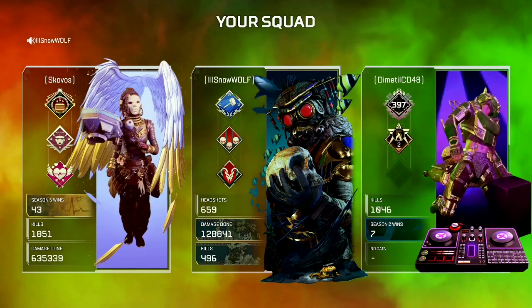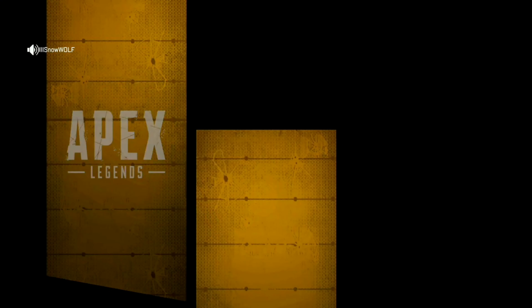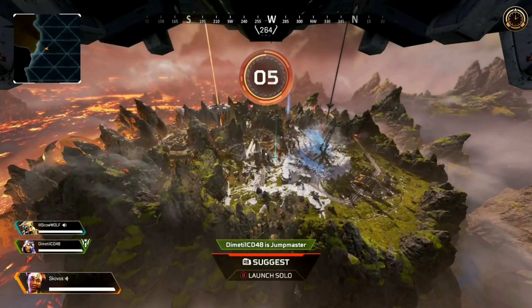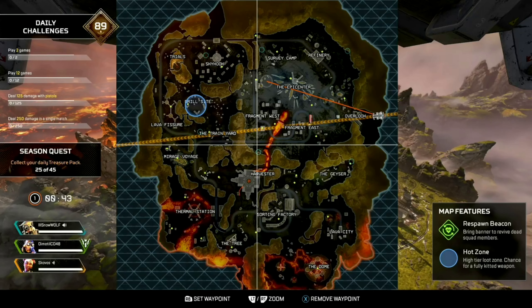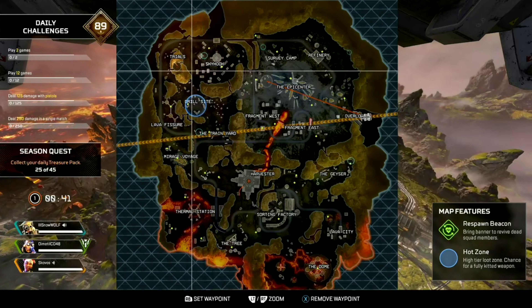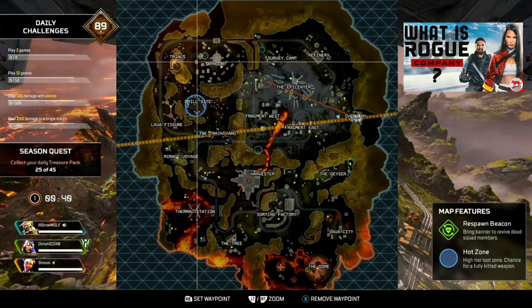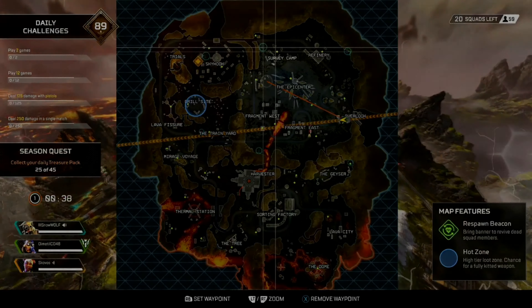It's familiar to some of us and it's Always Closing. Right off the bat from the beginning of the match, it shows us where the last and only circle will be throughout the game. The circle will slowly close forcing teams toward that area. This is going to be a very fast-paced, intense game mode, so if you haven't had a chance to play this before, I definitely recommend loading up Apex Legends and giving it a shot.